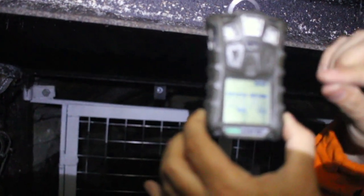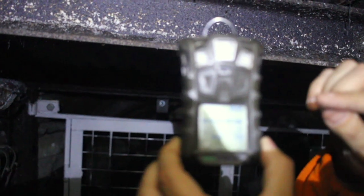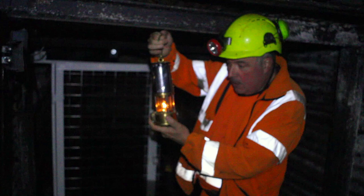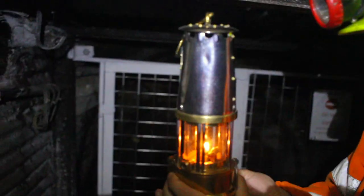So if any of them went above the required amount or below the required amount, that would alarm, and that would indicate to the official that we need to do additional checks. So that's one item. The other item, what most people are aware of, is what we call an oil lamp or a Davy lamp. This is what's been used for over 200 years in different forms throughout the mine.